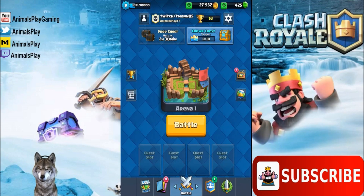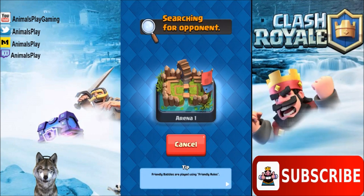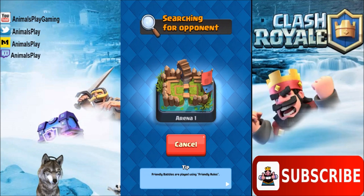Let's see what happens when we go into a battle at Arena 1. We're searching for an opponent — it seems like it's taking a little bit longer than usual, so we do get a chance to check out the tips at the bottom of the screen.